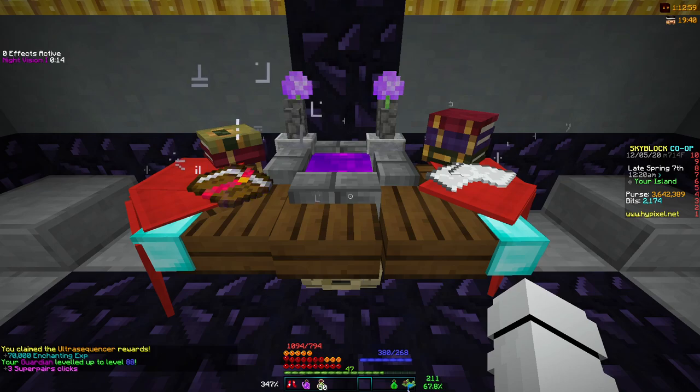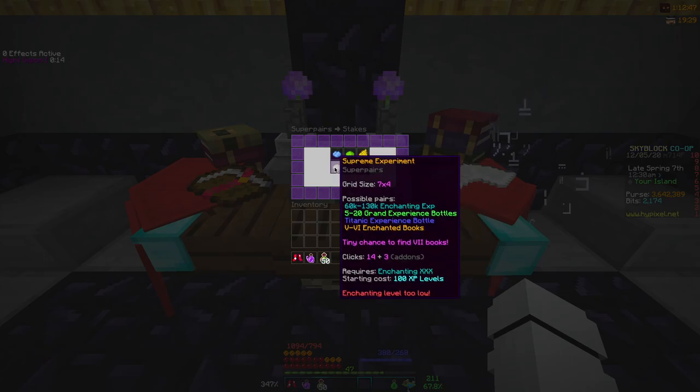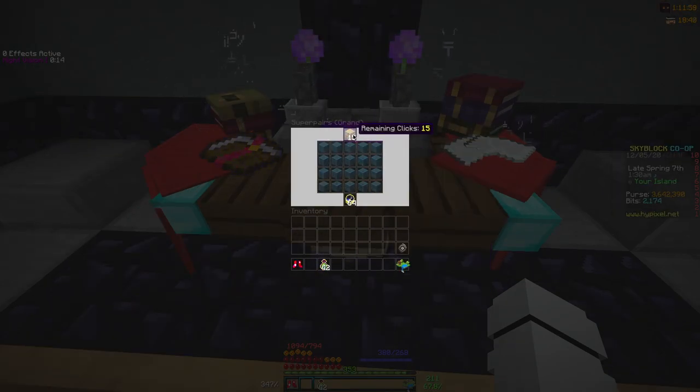Now let's get into Super Pairs. After completing both mini-games we can use our bonus clicks plus the clicks already given to us in the grand experiment. It costs 75 experience levels to do, and I have 15 clicks. I want to look for the dice — I got one on my first try. Now I'll look for another die, and that's a free reward. I can use that free reward on anything on the board.